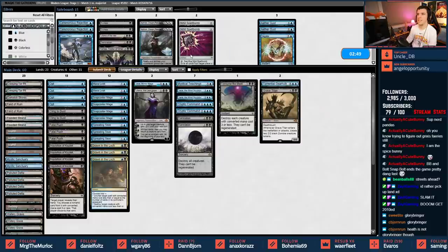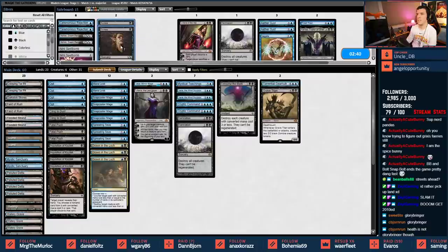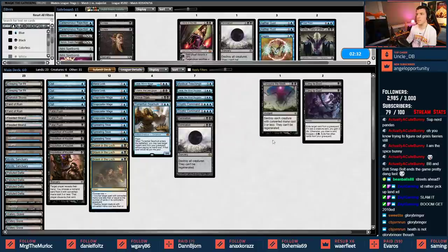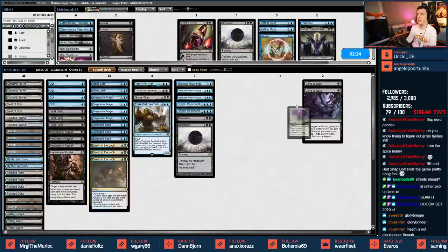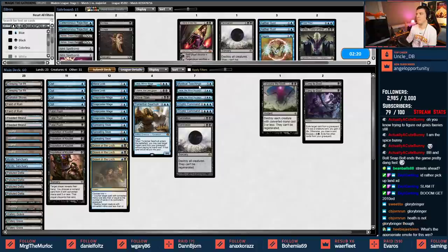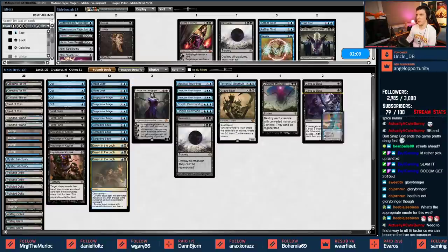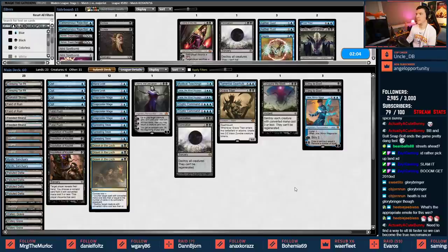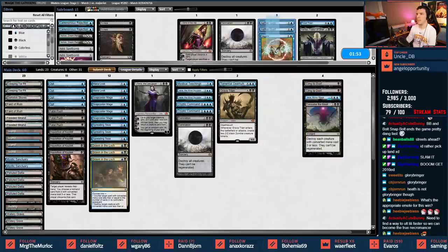For the sideboard: I like Aethergust, Negate, Frost Titan is interesting, Kalidus is interesting, Damnation is pretty interesting. Cling to Dust doesn't really hit anything so Cling can leave. Consume the Meek is interesting - it gets quite a few things but won't get Bloodbraid Elves or Glory Bringers; might be worth swapping for Damnation. Jace feels a bit awkward for this matchup. Spreading Seas seems pretty decent though. I'll keep that. So: cut Consume, Jace, and Clings for Negate and Aethergust at minimum.